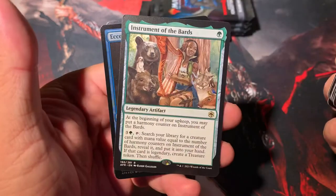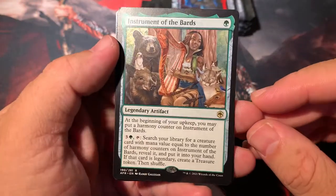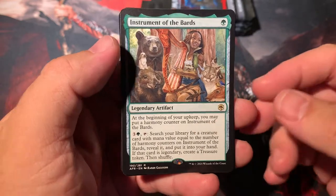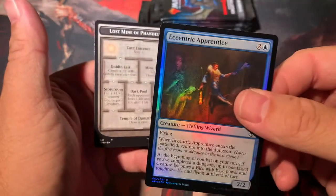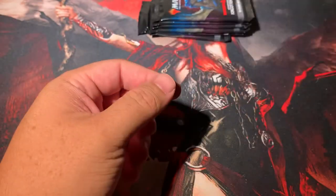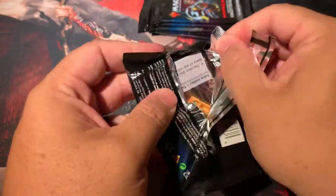Dungeon Map, Instrument of the Bards — pretty basic green. For one green you get all this stuff — a lot of text I don't have time to read. That's our foil and we have another dungeon. We could do a little bit better in the mythic department. If we got a Tiamat or an Old Gnawbone, I mean — holler at your boy.